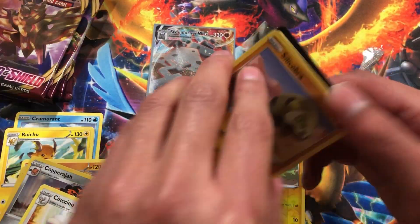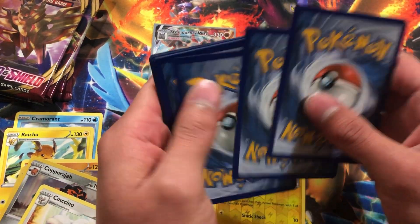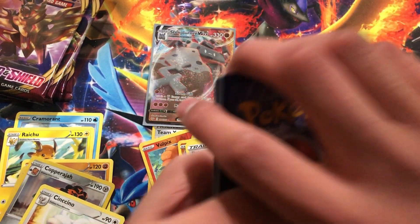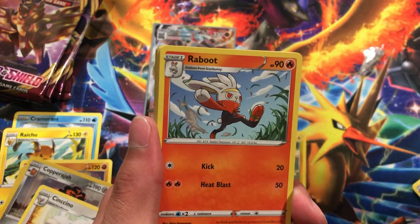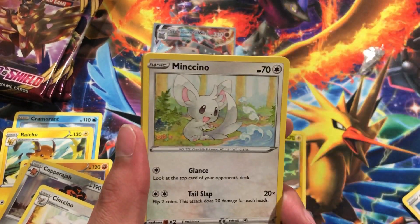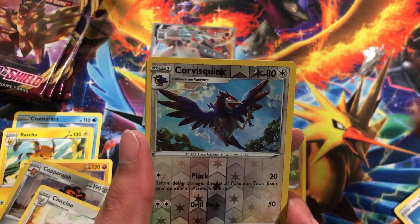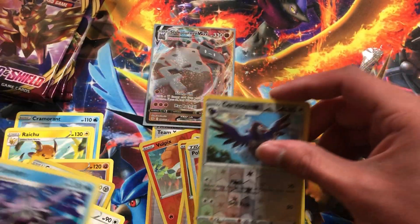We've got a lot more packs to open up so don't worry — we got a high chance of getting two gold cards or the reverse Marnie. Let's keep going. We got Reboot, Hop, Poke Gear 3.0, Seviper, Munchlax, Boltund, Moona, Roselia, reverse rare, and the rare is a Cloyster.